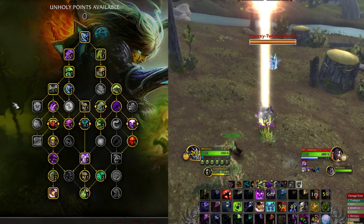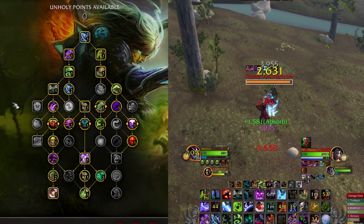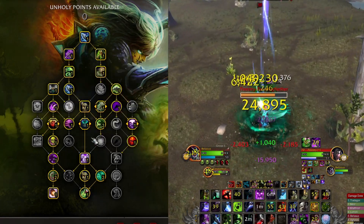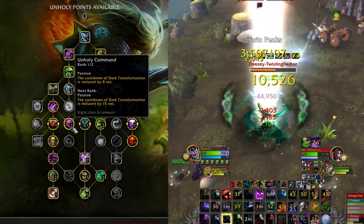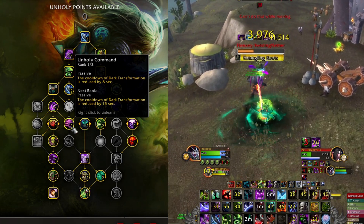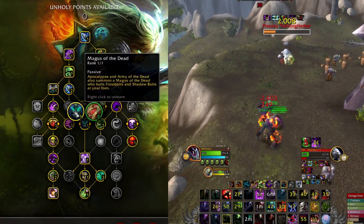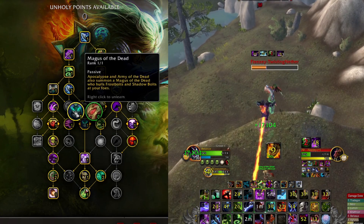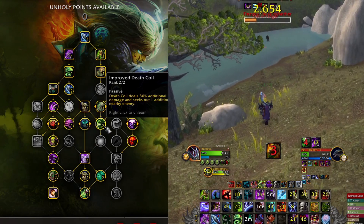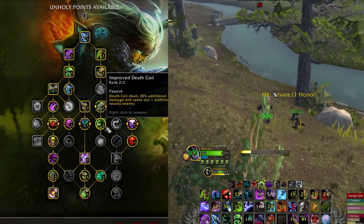Ebon Fever makes Virulent Plague deal 30 percent more damage over time in half the duration. We have plenty of talents that make our dots deal damage faster, which is why they are so deadly and easy to spread — it's why Death Knights get so much damage in battlegrounds. Unholy Command reduces the cooldown of Dark Transformation. We also take Magus of the Dead, which turns one of our undead minions into a mage that casts Frost Bolts, and Improved Death Coil makes it deal more damage and seek out one additional enemy.